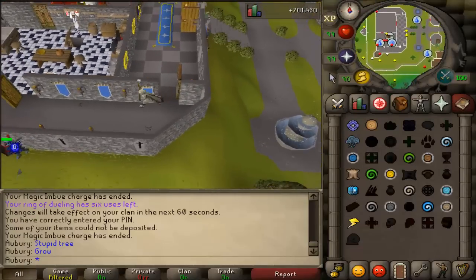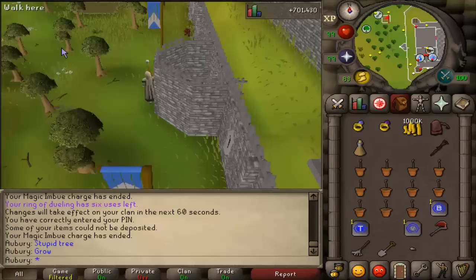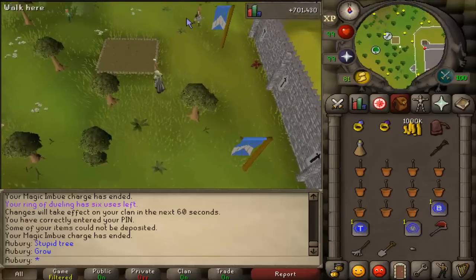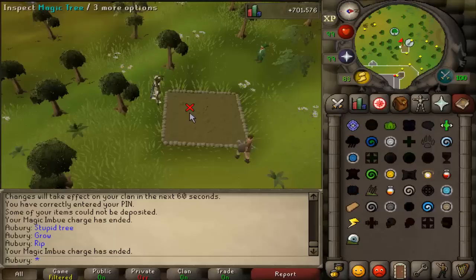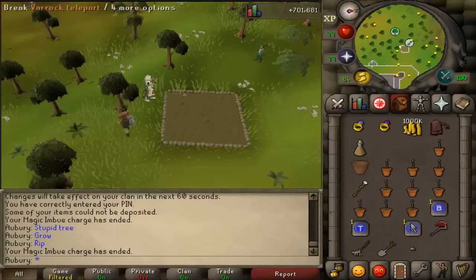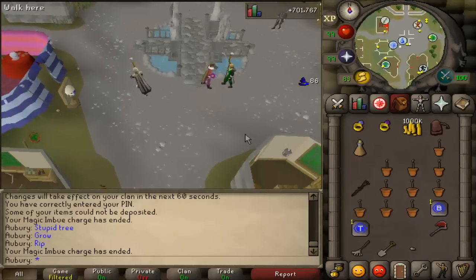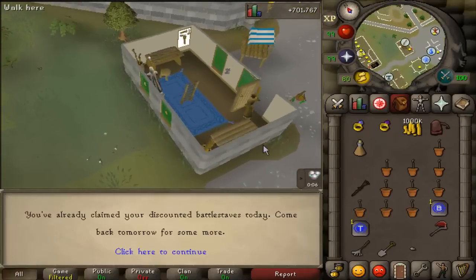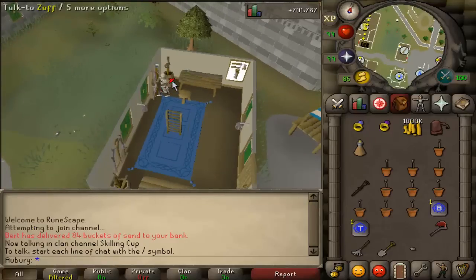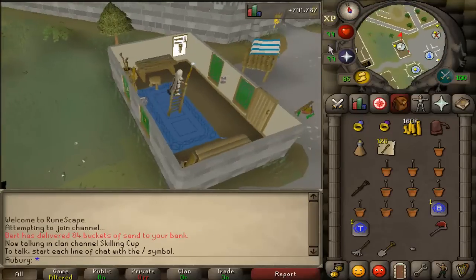Generally the order I do my run in is to try to clear out as much inventory space as possible early on — use all the tele tabs and do the regular trees earlier. For the palm trees it's nice to have more inventory space so you don't have to be noting the coconuts all the time. I usually save the fruit trees for further into the run and focus on the regular trees first. I also grab my daily battlestaves in Varrock while I'm doing my Varrock tree, just to save a little bit of time.